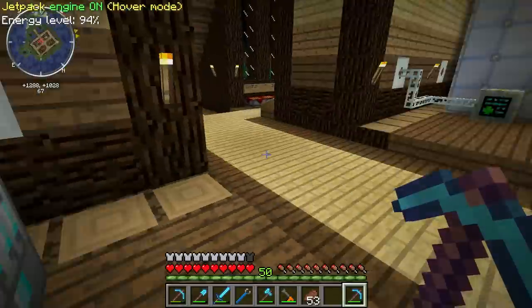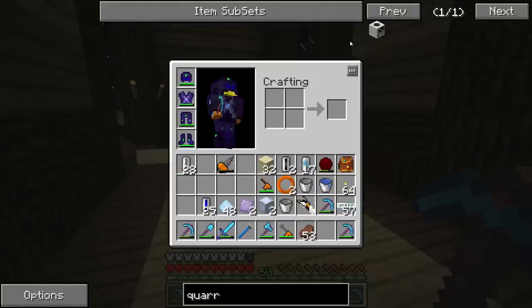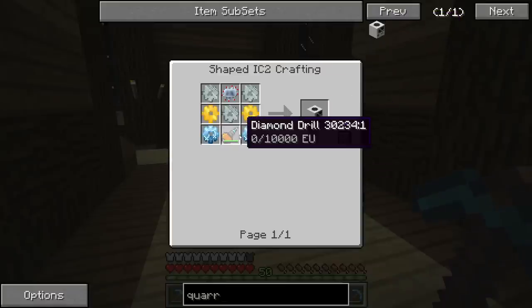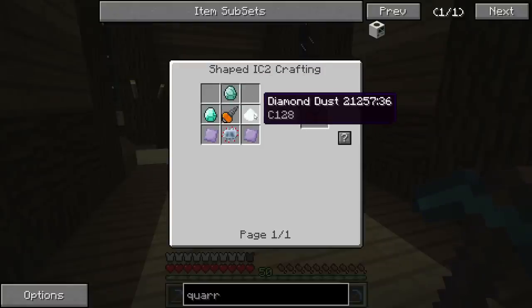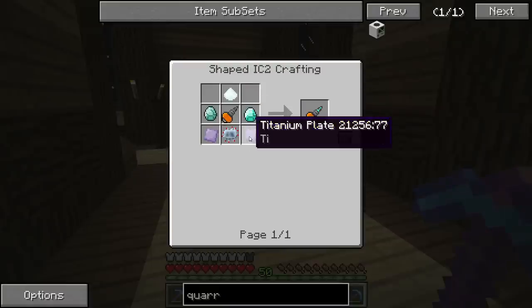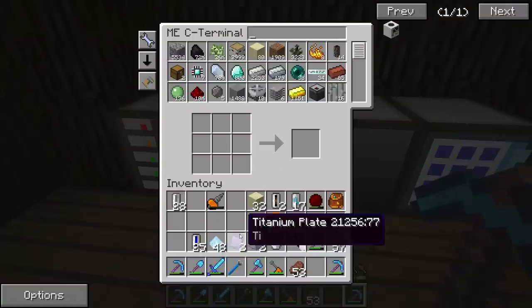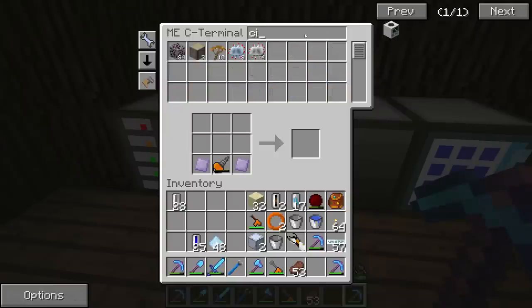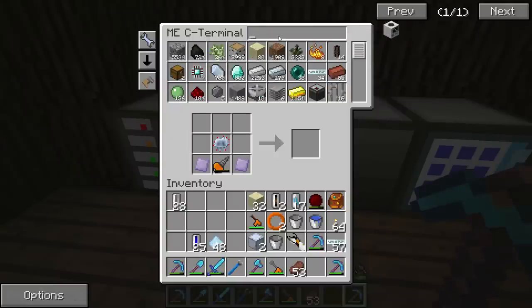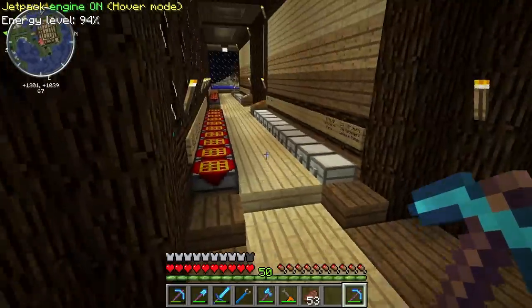Almost done here. Let's take a look at what we need to upgrade the drill. I'm not going to make the quarry in this episode, just the diamond drill. You need three diamonds — or diamond dust, you could use that — and an advanced circuit. I went ahead and made the titanium plates for it — no big deal, just put them in a plate bender. We just need the circuit and some diamonds. Diamond drill, cool! That's one of the things we're going to need for the quarry.